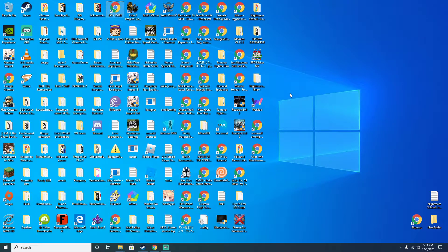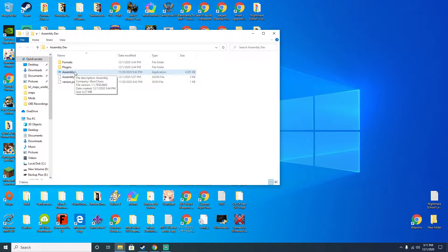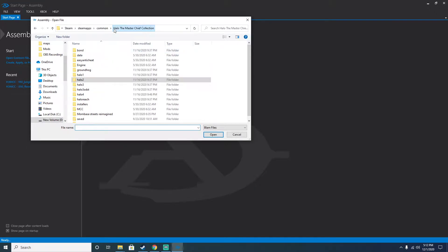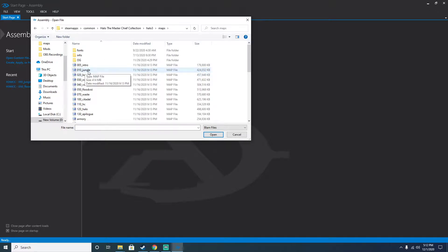Today I am making a straightforward tutorial on how to live poke in Halo 2 Anniversary for MCC PC. For context, live poking is when you have two of the same maps open at the same time. What I mean by this is, in Assembly here — if I were to be playing Halo 3 right now in non-empty cheat mode on CR117, I would also have it open in Assembly on 010_jungle. This is CR117 if you didn't know that.